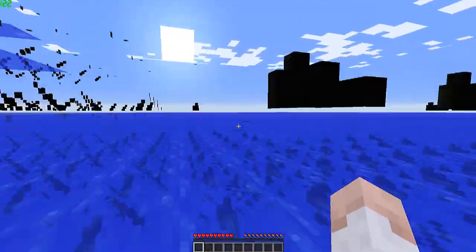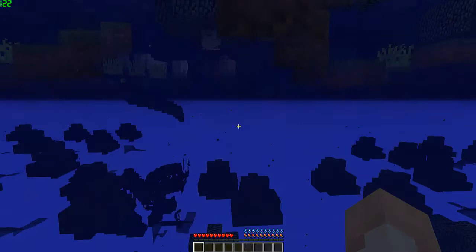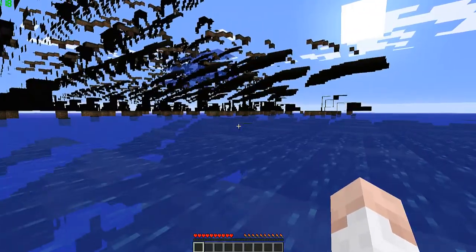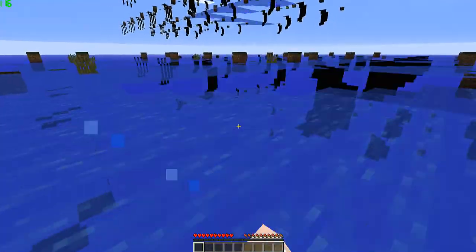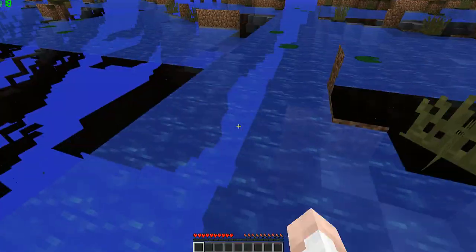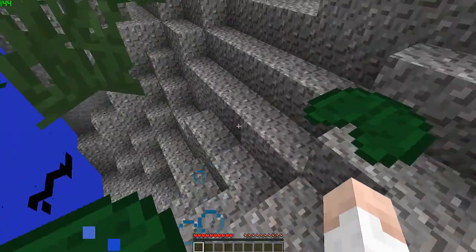Alright, this is supposed to be towards the ocean. There's just — what am I walking on? I don't even know, is this Minecraft? I thought there was a lily pad right there. Can I break these blocks? I think I can actually walk on some of these blocks. This is very strange. Look, I'm inside a lily pad now.